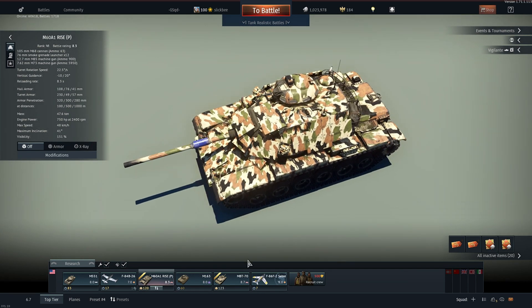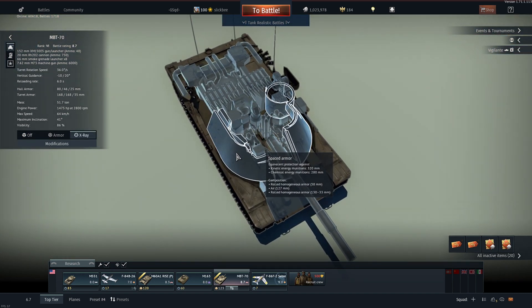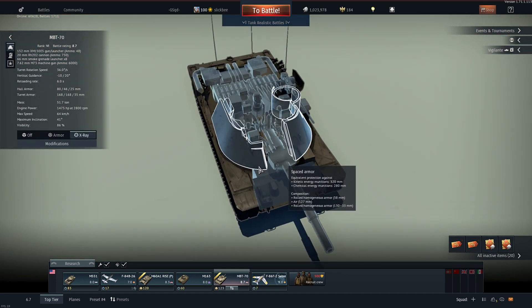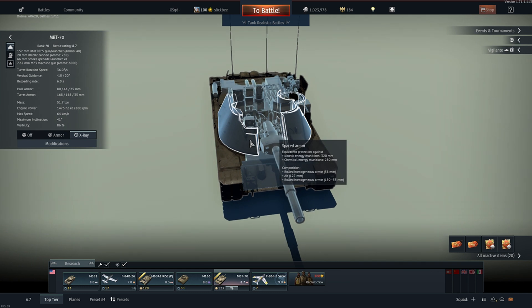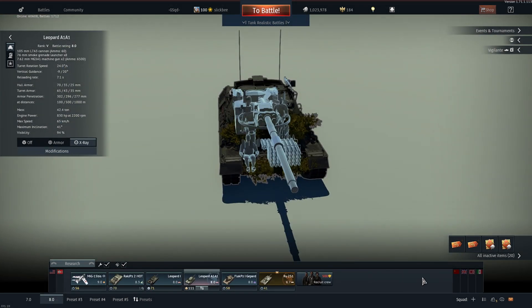The MBT uses spaced composite armor and it'll tell you what it's effective against. You can see that it is less effective against chemical energy munitions — HEATFS at 280 millimeters of pen against it. So you can pen the turret with an L7 HEATFS shell or any HEATFS shell at top tier. I use it, I like it, I think it's probably my favorite round now that it's been working and killing things.